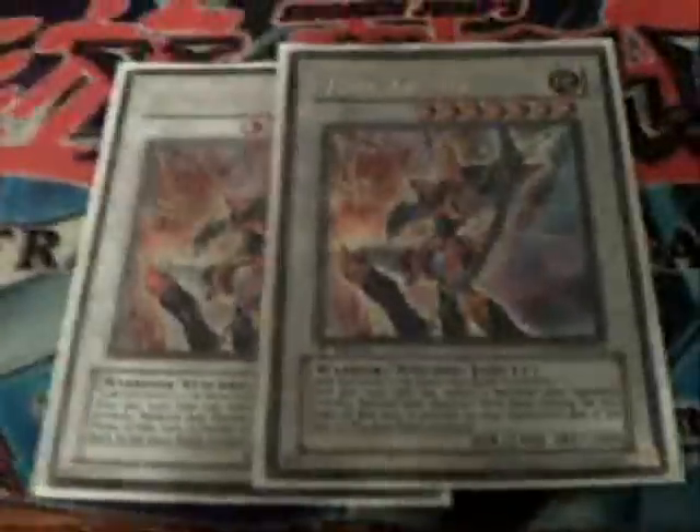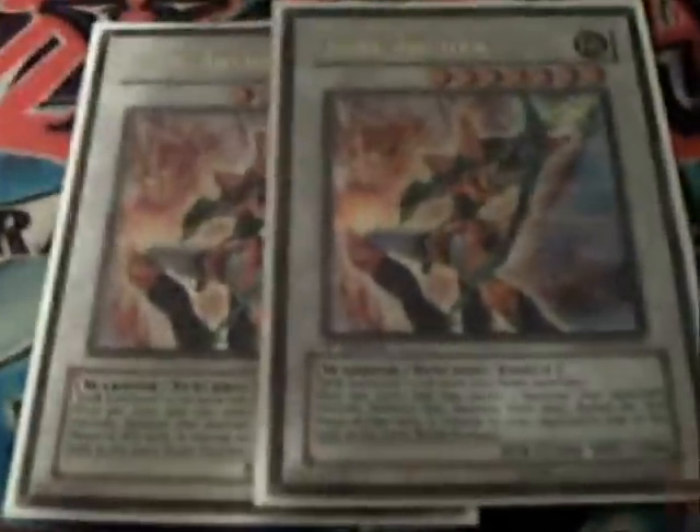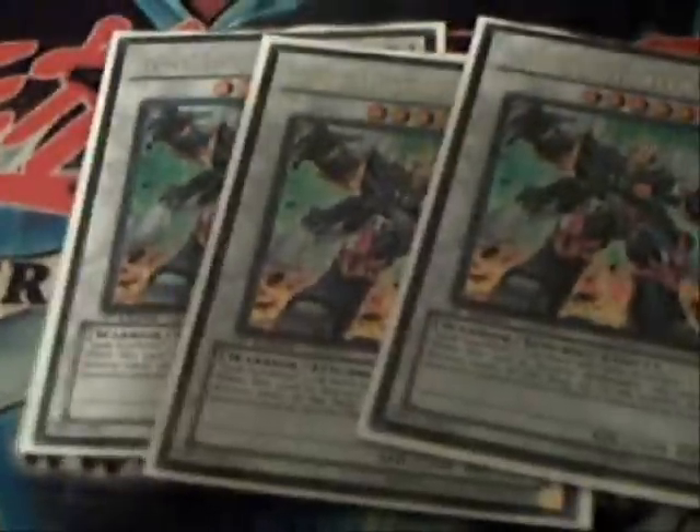Two Junk Archers — he's basically a Synchro version of Destiny Hero Doom Lord and Chaos Sorcerer combined; he does the same thing and can still attack when his effect is used, and the monster comes back at the end phase. One of my favorite Synchros in this deck is Junk Destroyer — he's really good at clearing the field depending on how many non-tuners you're using as Synchro material.